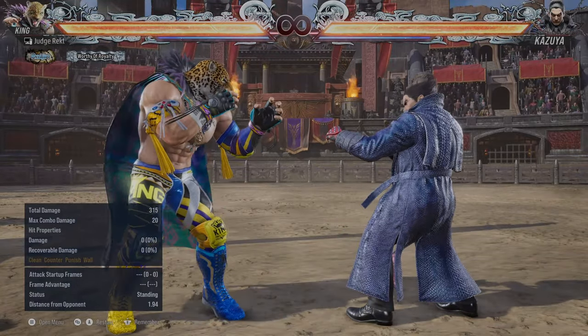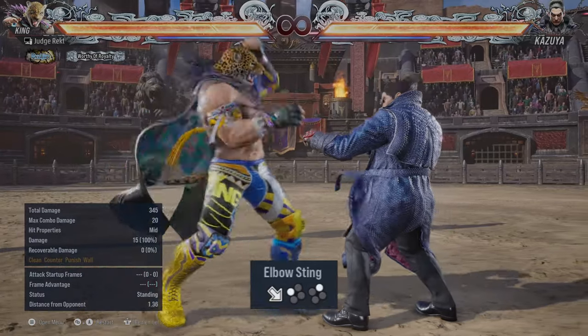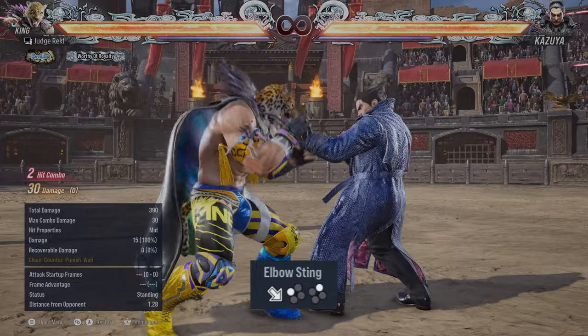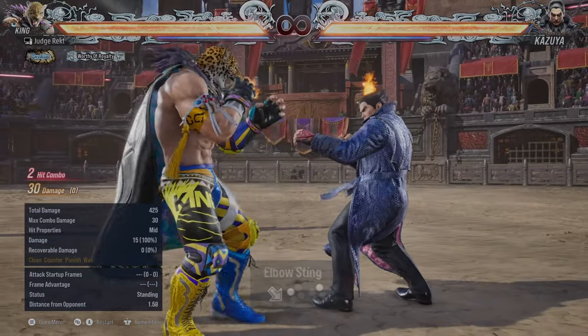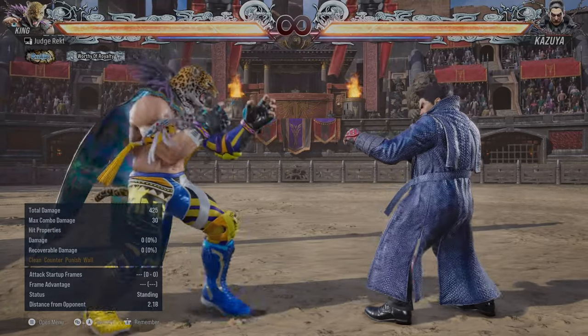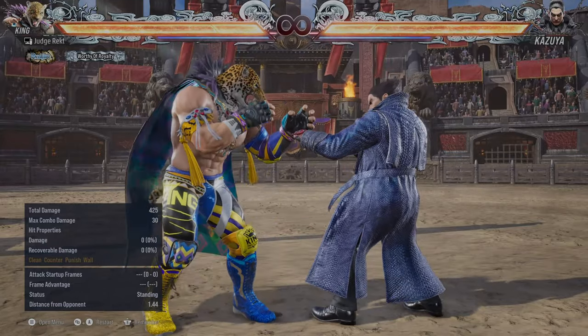Down-forward 1 is also a good mid poke — not crazy, but fine. You can also hit-confirm it into down-forward 1, 2. From there you can convert into grabs.